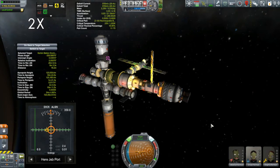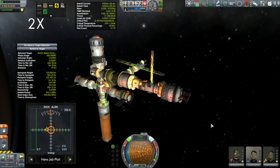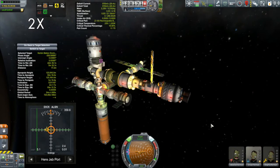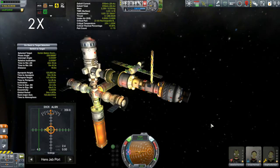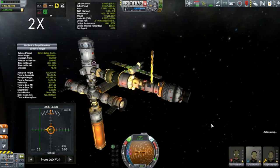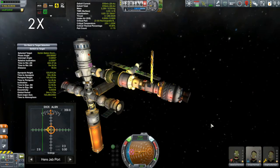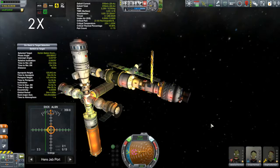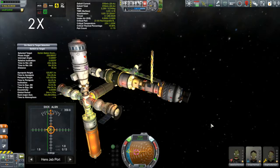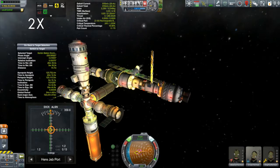Once we're docked, we'll send out Bartner to fix those reaction wheels, because he is my Level 2 engineer — that's why he's here. He'll also replace the missing batteries and reposition them so they're less susceptible to heating during aerobraking. He'll inspect the whole rest of the Korion, and then we're going to send the Korion One out to the moon, where it will rendezvous with the Kegel 2 lander and perform a moon landing. We'll probably be doing that next episode.